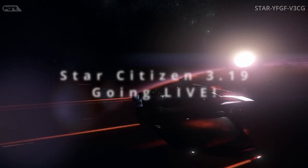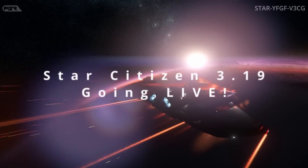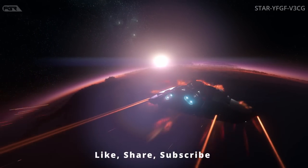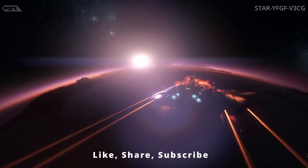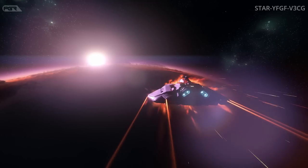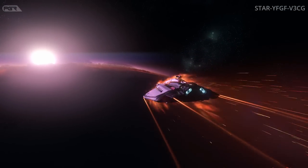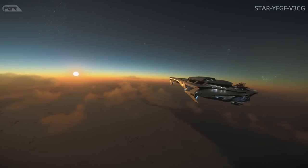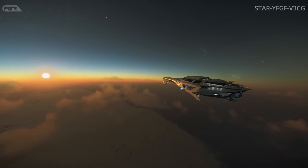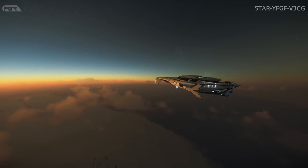Star Citizen 3.19 is heading to the live servers today, according to CIG through the message of the day. It literally says they're intending to roll out 3.19 onto the live environment later this evening, attempting another zero-downtime deployment. They are not intending to wipe long-term persistence going into 3.19, but to do so they have to save a snapshot of the live long-term persistence up to this point and save long-term persistence on the current 3.18.2 until they release the update.